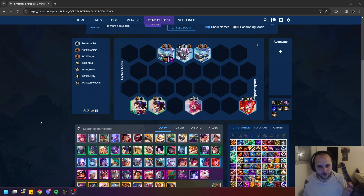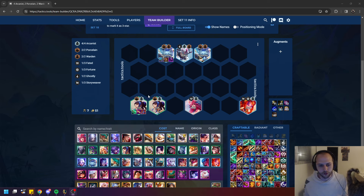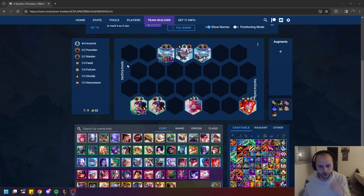Basically, the premise of this comp is: if you have a Double Trouble, you're going to take it on 2-1. Then you're going to try to get to level 6 and roll for 3-star Lux and 3-star Amumu. Once you start getting pretty close to Lux and you 3-star it, you're going to want to level 7 and finish leveling up your Amumu to level 3.